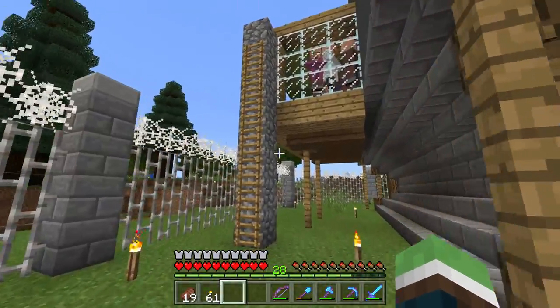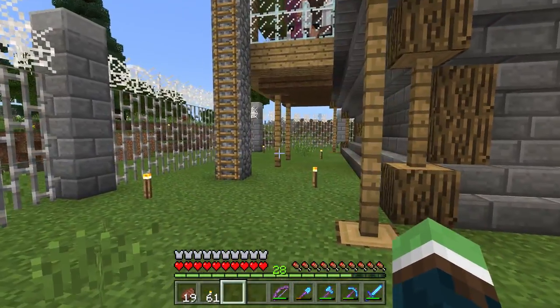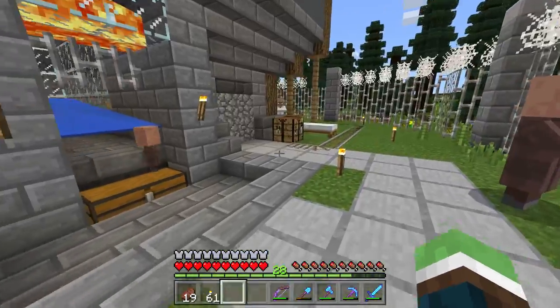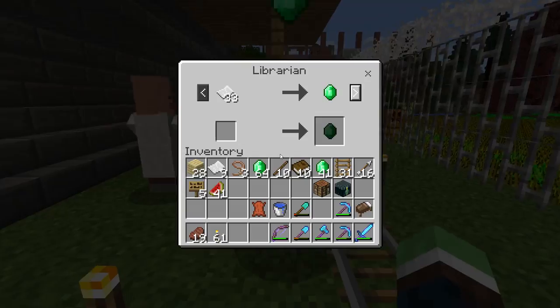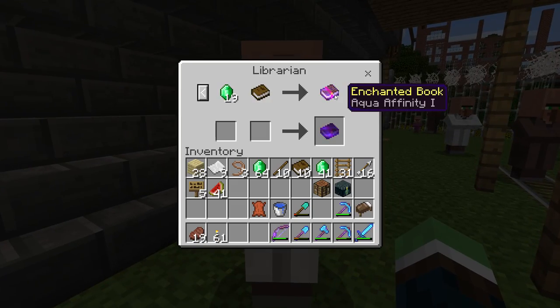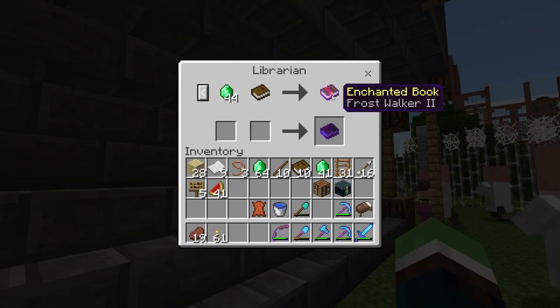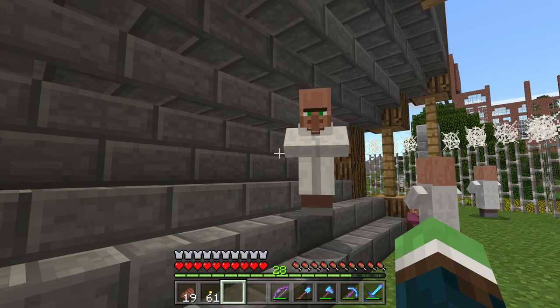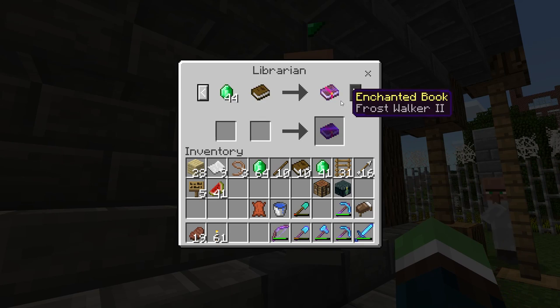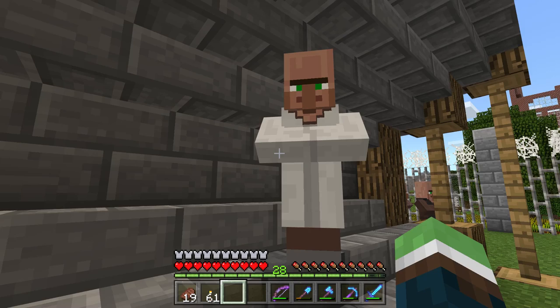I still gotta get that other pod filled up. I took down the staircases that I had here because villagers would climb up and fall off and kill themselves — that's actually what killed most of my villagers. But luckily I started breeding them back up, and look — Frost Walker 2! Oh my gosh, and that's not all.